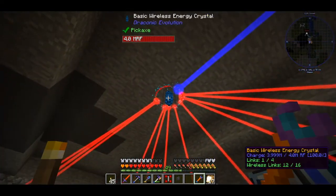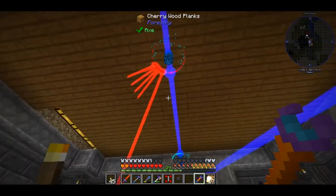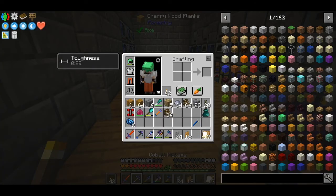I also ran out of outputs on the energy crystals so I made another one. And since we are using more channels I also added a relay crystal. The IO goes into the relay crystal, and the relay crystal then connects to the wireless crystals. And of course some finishing touches.